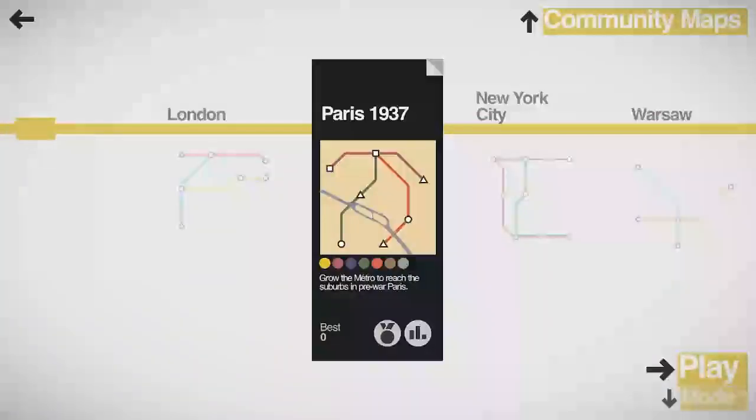Hello everyone, and welcome back to Mini Metro. We're going to be checking out Paris in 1937, where we're going to grow the metro to reach the suburbs in pre-war Paris. So let's go ahead and hop right in.